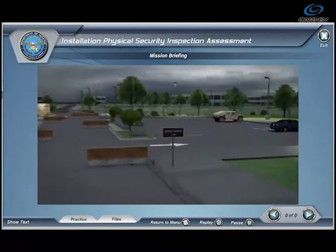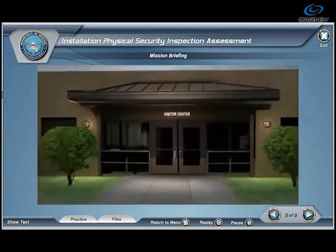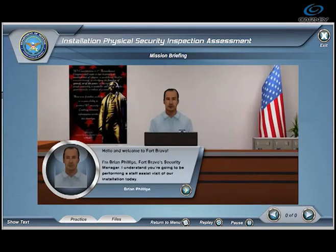In the Installation Physical Security Assessment, players take on the role of security personnel in order to perform an inspection of the fictional military installation, Fort Bravo.